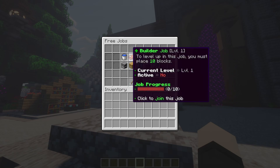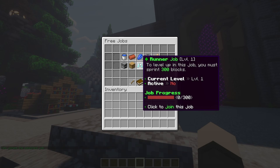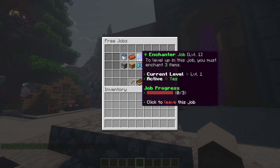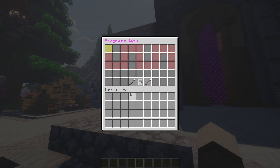So let's join a job. I want to join an enchanter job, and let's say I want a runner job as well. So you can see I have two jobs here. I'm able to see my level — I'm level one. I right-click this and I can see the progression and the rewards I would get for completing the level.